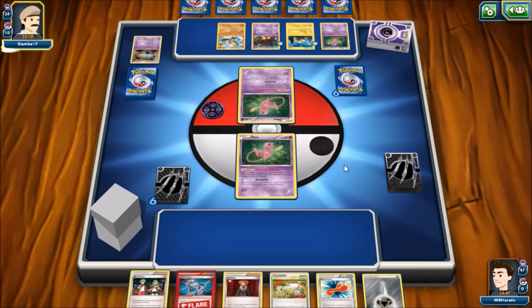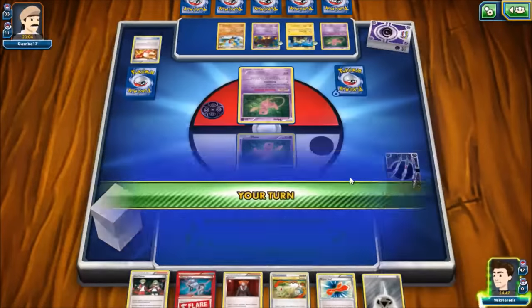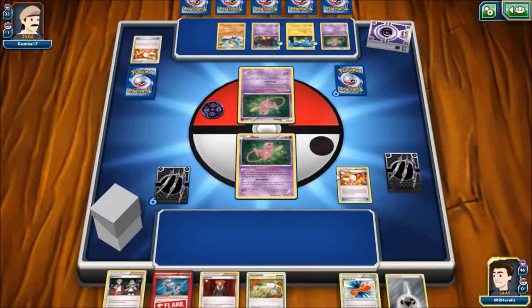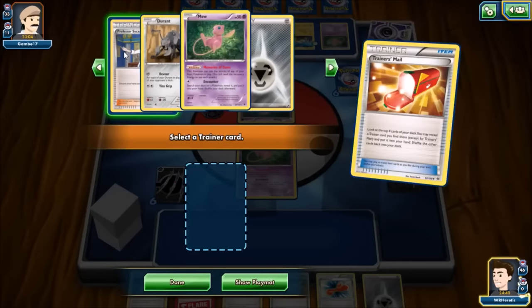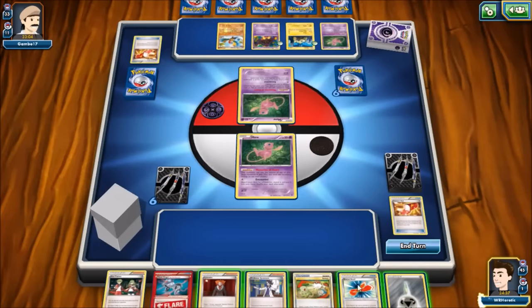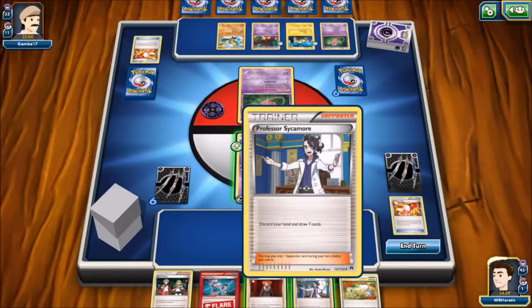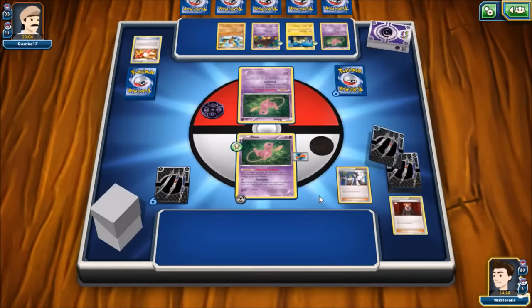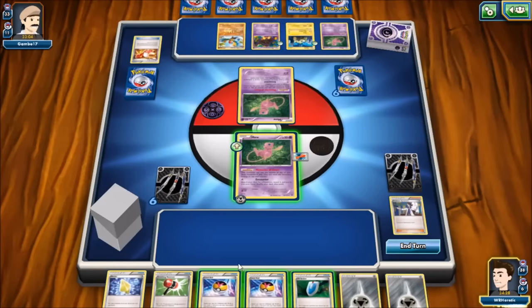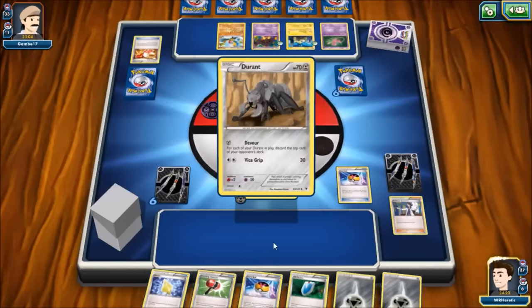We have absolutely nothing to evolve here, and he can continue ripping through his deck — our only real concern is not drawing another basic. Trainer's Mail a couple of times, then Computer Search goes into his hand. On our Trainer's Mail we hit Professor Sycamore, which is great. We attach a Metal Energy and a Rescue Scarf, use Sycamore, and we hit a couple of Level Balls. We prized a Durant this game, which is notable.